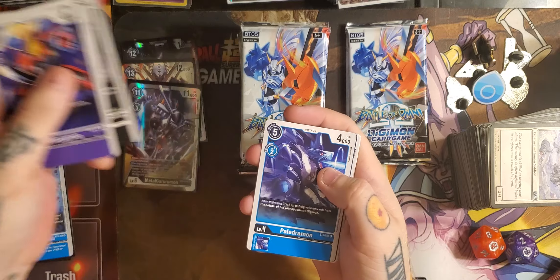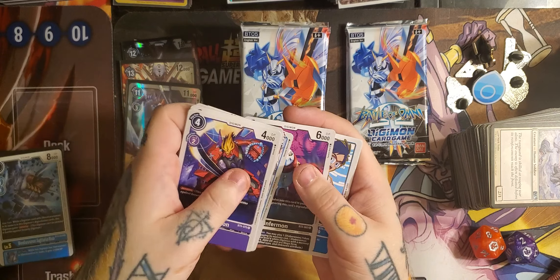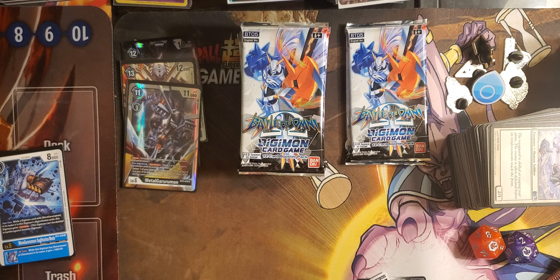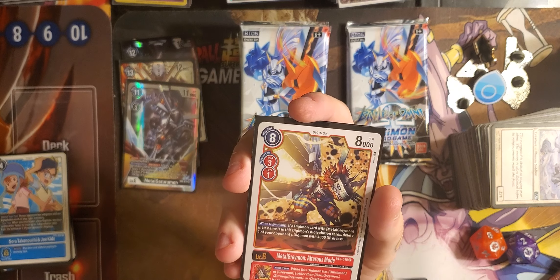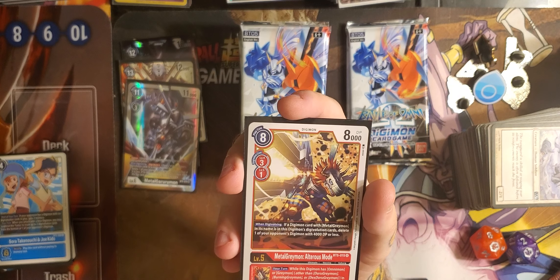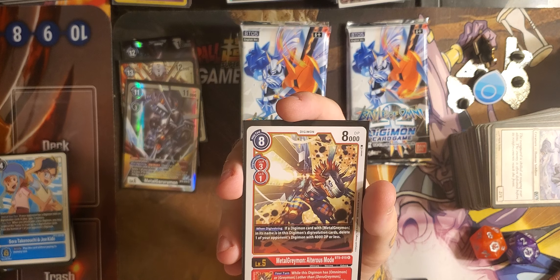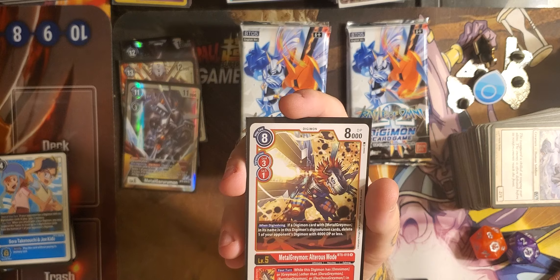Lucemon, Monochromon, Morishelmon, Mekinorimon, Paladrimon, Ultimate Flare, Gladimon, Rosemon, Sunomon, Infermon. We got Sora and Joe with a MetalGreymon Alterous Mode. Play cost eight; Digivolve over a four for three or over a five for one. When Digivolving, if a MetalGreymon card is in this Digimon's Digivolution cards, delete one of your opponent's Digimon with 4,000 DP or less. Inherited effect: when this Digimon has Omnimon or Greymon in its name — excluding Doru, Burning, or DexDoru — it gets plus 2,000 DP.